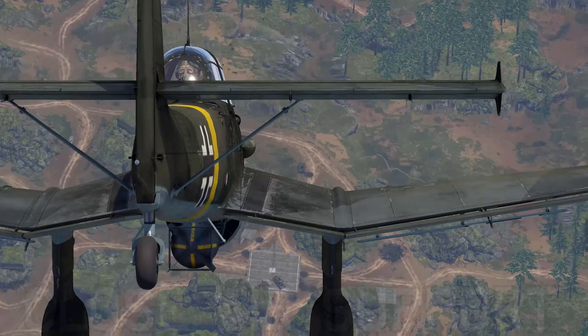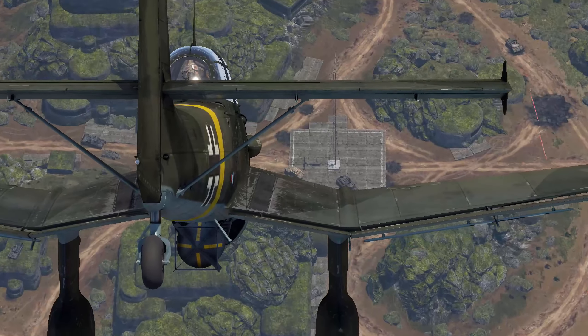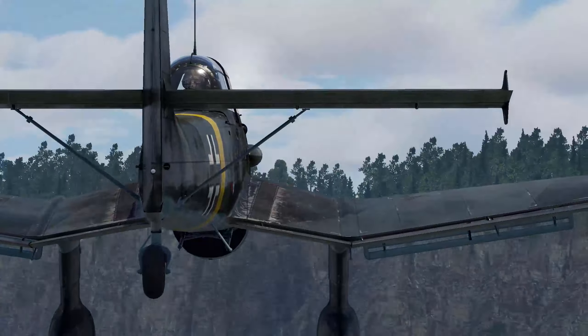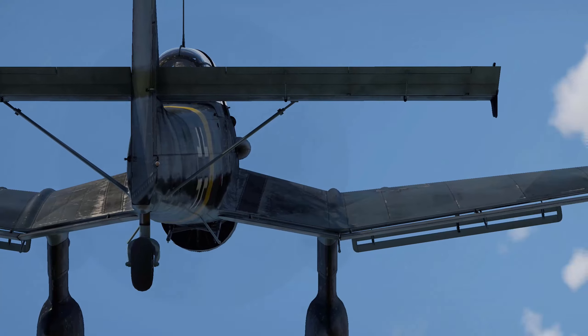Close air support is a key aspect to ground RB — a well-placed bomber can contain even the most armored opponents standing in the team's way. In order to use this powerful tool, you first need to learn how to use it. I'll guide you through all the techniques so that you can ground pound more efficiently.